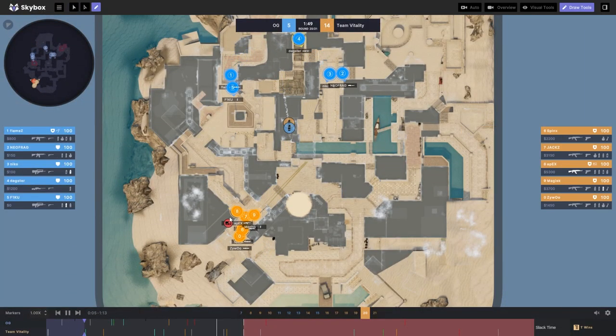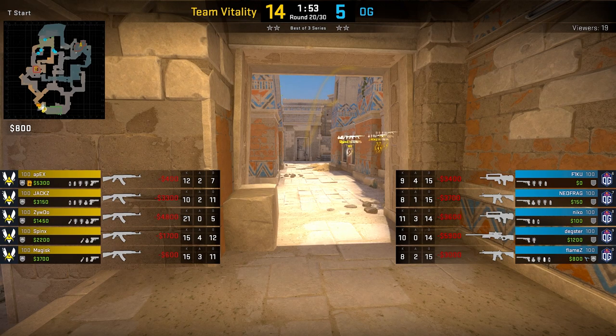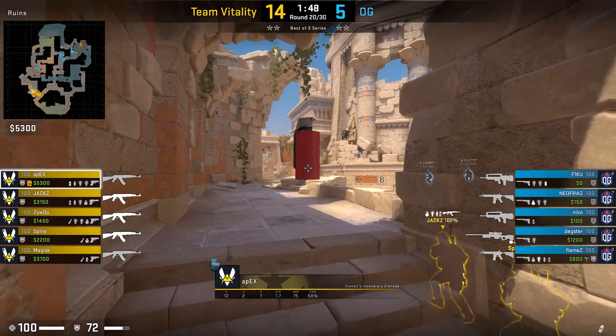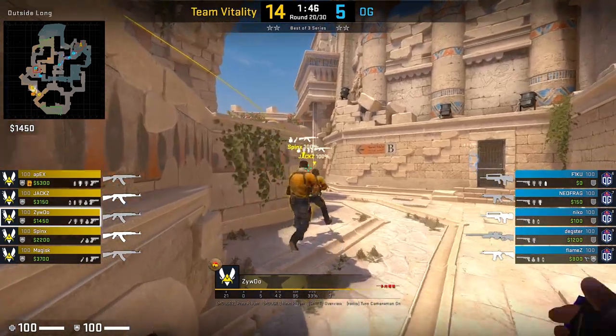Similarly to heavy A, Vitality might do a heavy B in a game. In this, they will use their starting smokes to deny the CTs information and line themselves up for a B pop, which I will showcase during the executes portion of the video.